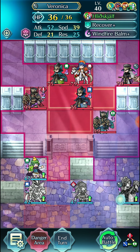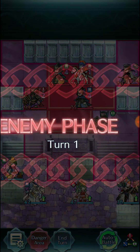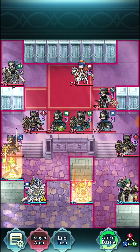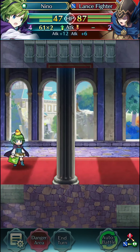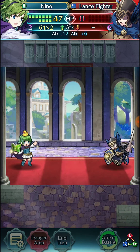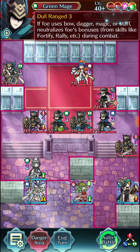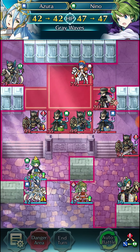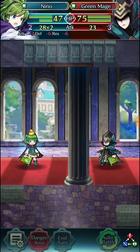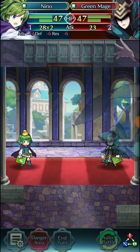There's a ton of AI manipulation all around this clear, especially on the first turn. The general idea is we need to fling some units to the right side using Brave Veronica and some other ways too. We start off with a nice lance fighter, and we have this green mage with Dull Range — so like usual we have to bait by one-round KO-ing.